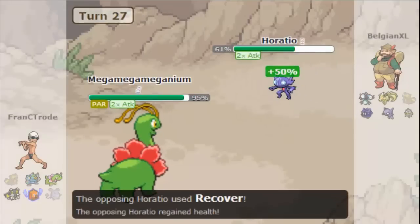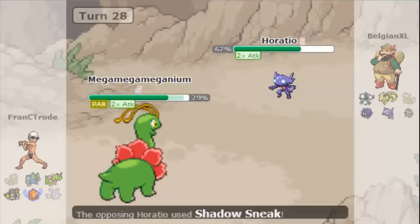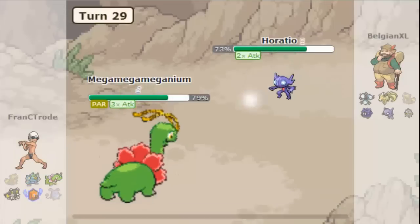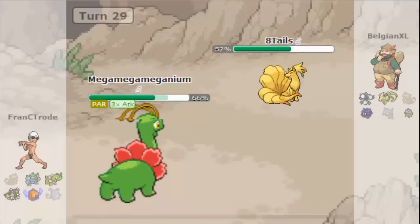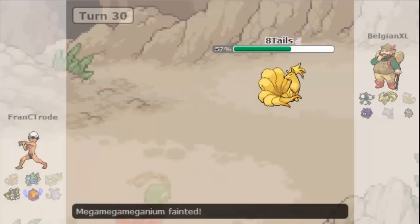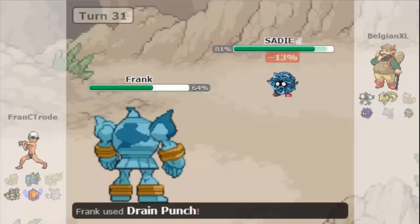He has a power-up punch sableye which was really cool when I saw that. Meganium gets paralyzed and I recover, which is bad. The shadow sneak does nothing though because I'm max HP, so I'm tanking those hits all day long, and I can kill him with earthquake. Nice job Meganium! But now a fire blast is gonna decimate and burn my feathers.